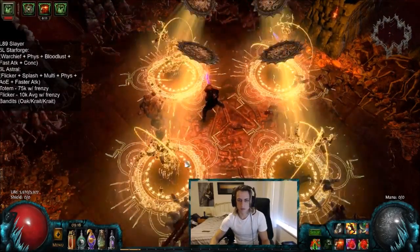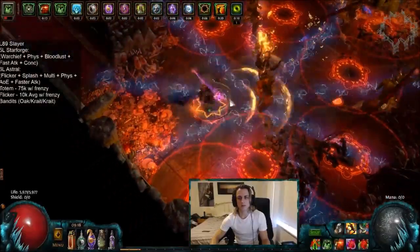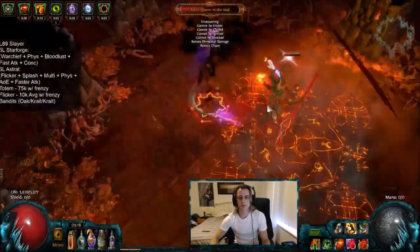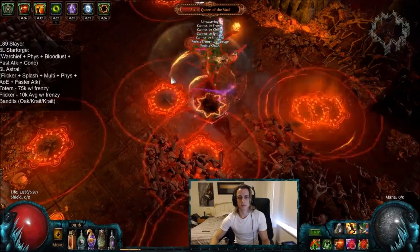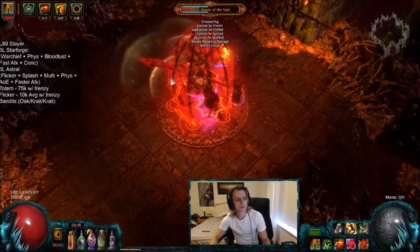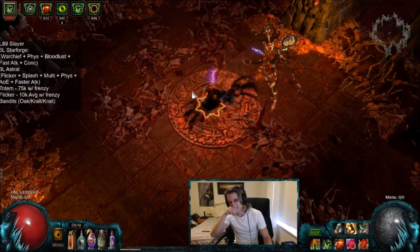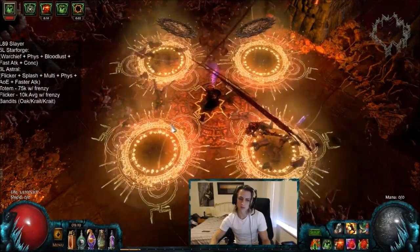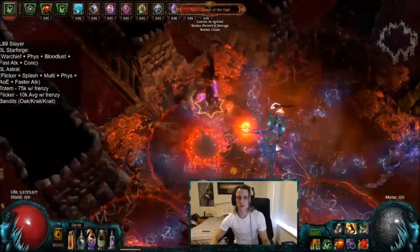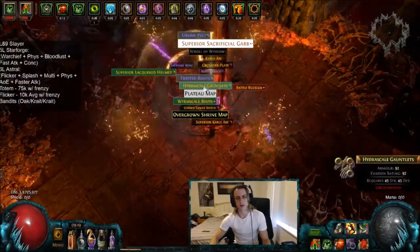This was a much cleaner execution of an add phase. There's really not much to say here — you guys have seen Uber Atziri plenty of times, and it's pretty smooth at this point, especially with a character like this. It feels rather good to play. So I'll go over the final build gear and changes, and how you may want to build this character.